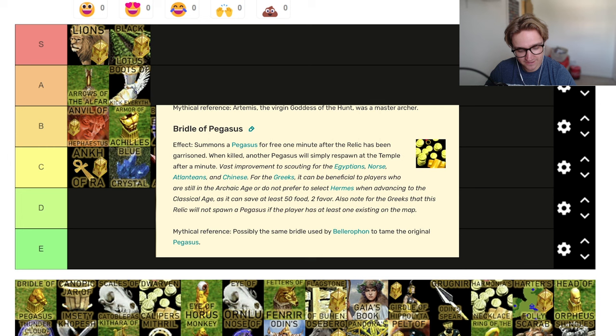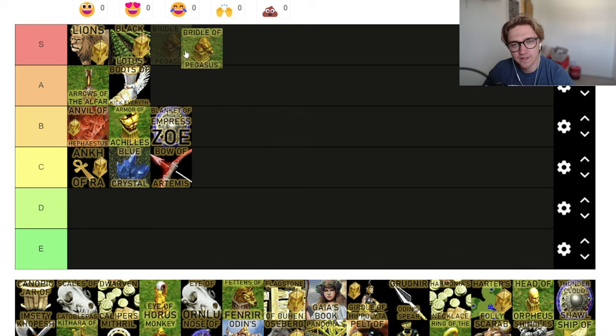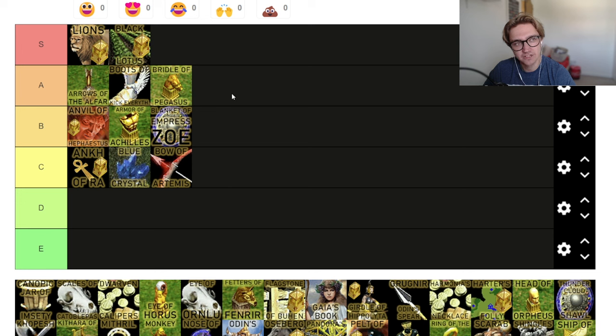Bridle of Pegasus — summon a Pegasus for free one minute after the relic has been garrisoned, and when it's killed, you get it back. It's basically a free scout. We know from Odin's Ravens that scouts are pretty good. The only thing is it does cost two population, so later on you kind of want to get rid of it. When you get up to 115 population, you've got one unit less than your opponent. But the very early scouting is just so useful. I'm going to go for A tier — it's good for everybody but not insane.